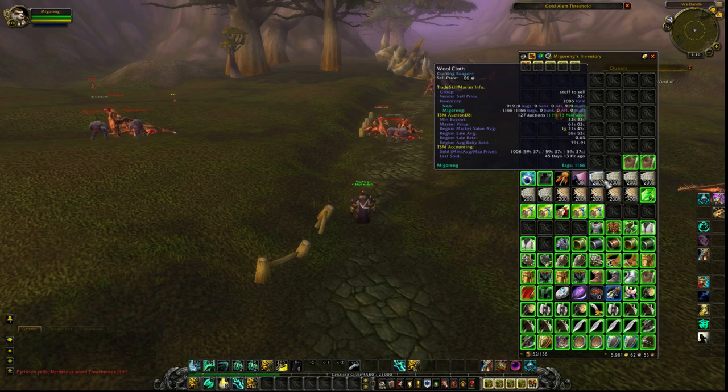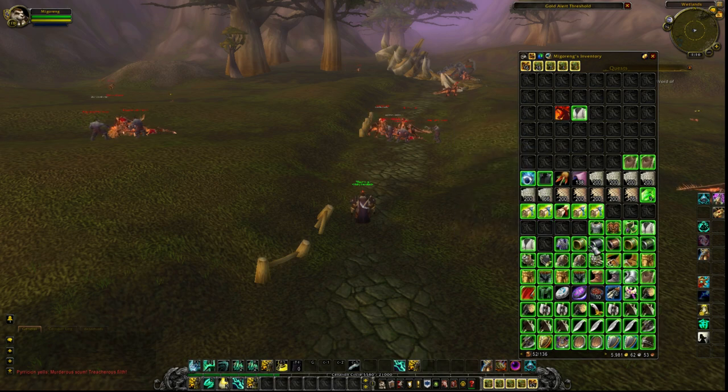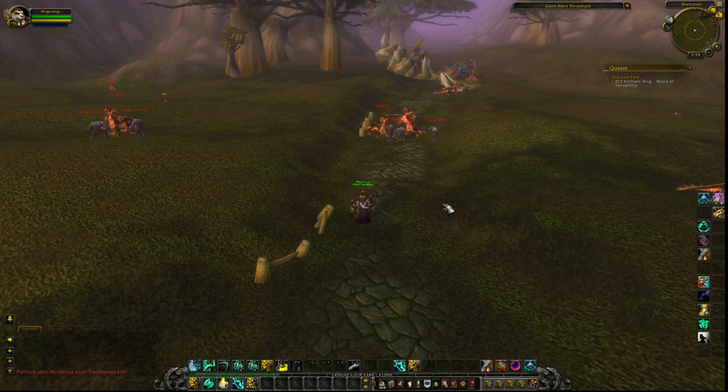I farmed around 40 minutes and got one Buccaneer's Vest and a whelpling. The best class you can do this on is a monk — with the ox statue you can make the mobs aggro and walk over.